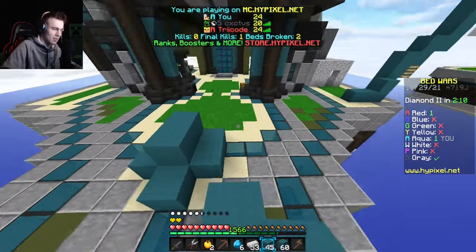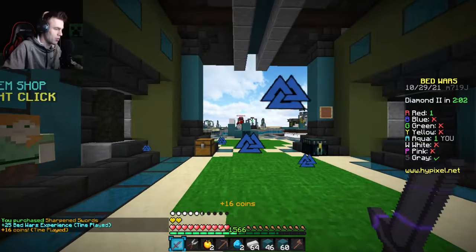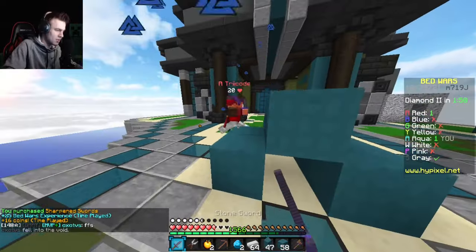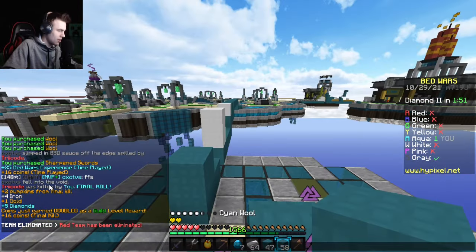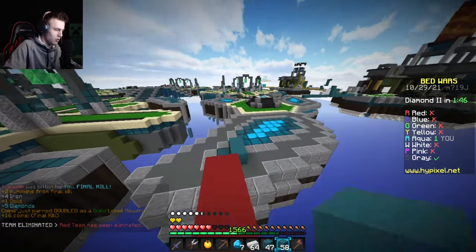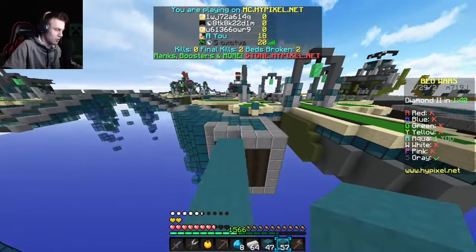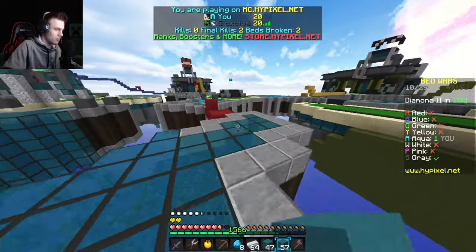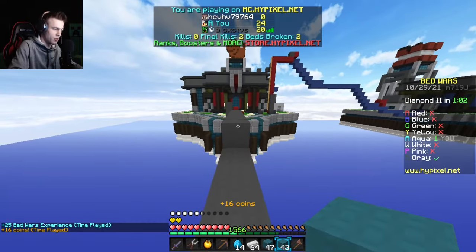I'm going to keep running back to my base. There's no reason red wants to kill me — we neither have beds. Green team is the threat as usual. I seem to be whoever everyone wants to kill. Maybe they thought I had a bed. Another kill — gray fell in the void. Let's collect some gear. Hopefully this player named Cactus isn't very good because I'd like to win this challenge.